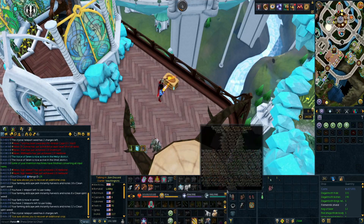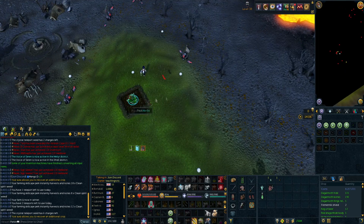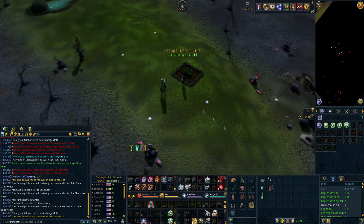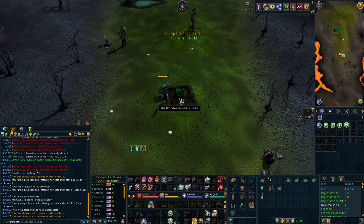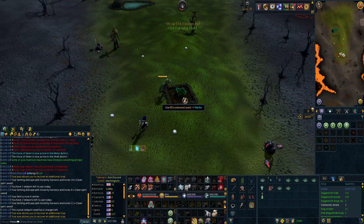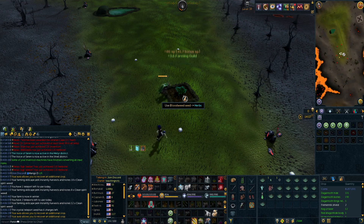I'd only recommend doing the wilderness patch if you have the sword — I think you need it to unlock it anyway, though I could be wrong. Teleport there, pick your herbs, and plant your bloodweed. For some reason I planted spirit seeds here previously but it's best to always do bloodweed seeds here. If you're going to be planting these regularly, I'd recommend buying them from the bandit camp for 50k in the wilderness, as they are a lot cheaper than on the GE.